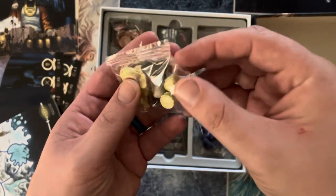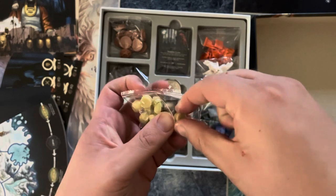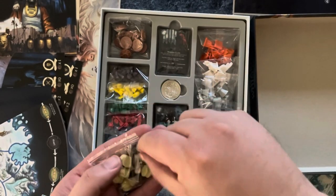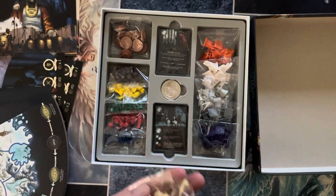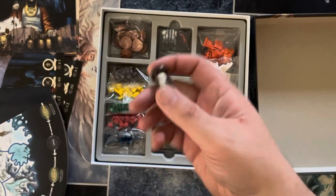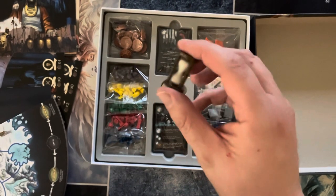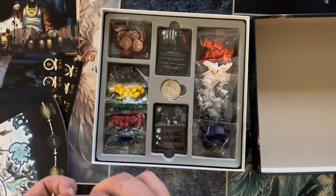It looks like we have huts — little huts. Really nice looking. And then we have an hourglass. Hey everybody, I got time on my hands — this dad joke is provided by my father who has told me that joke many times. I like how that looks. I wonder what the hourglass is going to be for. I guess we'll find out when we do the demo a little bit later on.